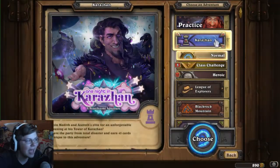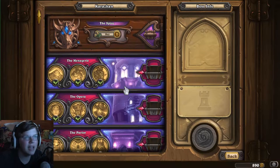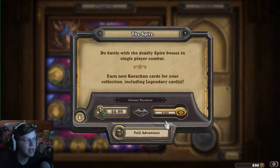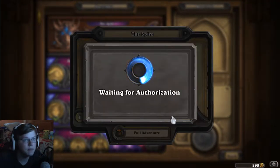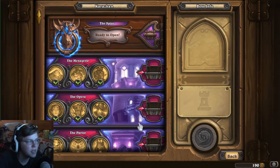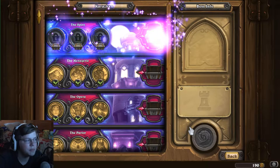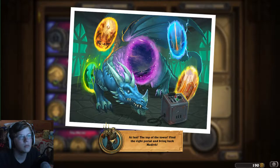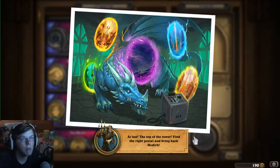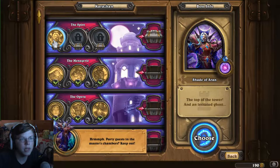Let's head over to the wing, we'll go ahead and buy it. This is the last wing of Karazhan, which is kind of sad but also kind of exciting because it has one of the best cards. The purchase is complete — took forever. Let's go ahead and open the Spire. At last, the top of the tower — find the right portal and bring back Medivh.